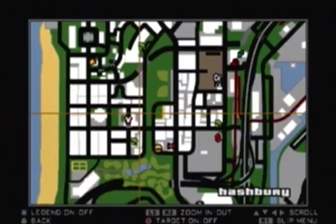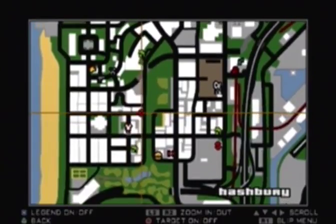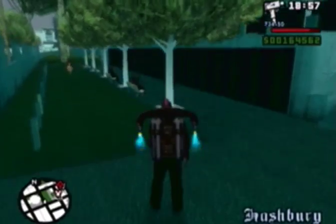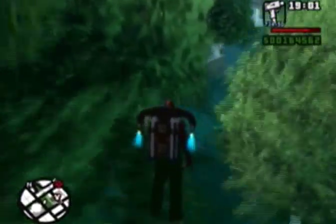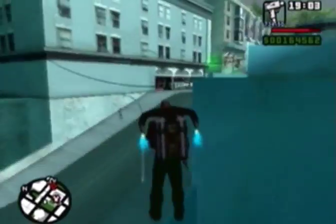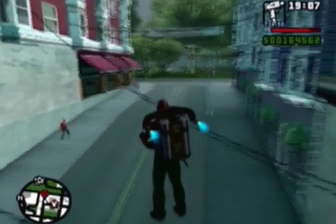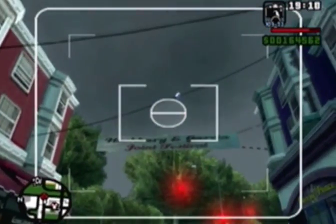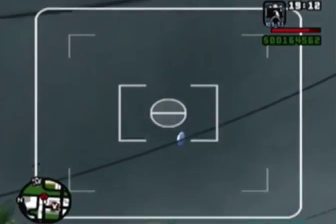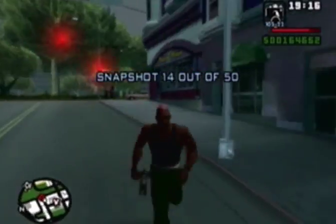Let's move on to number 14 — should be right around in here. I think it could be this sign right up here, the Hasberry sign. Yeah, on top of the Hasberry and Garcia joint festival sign is the next snapshot — number 14. We're getting there, knocking these out.